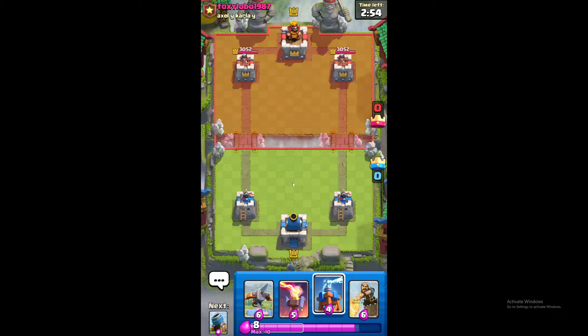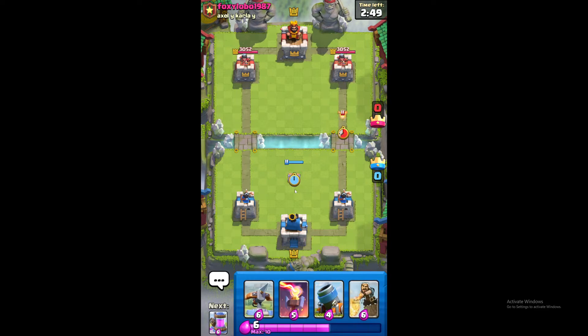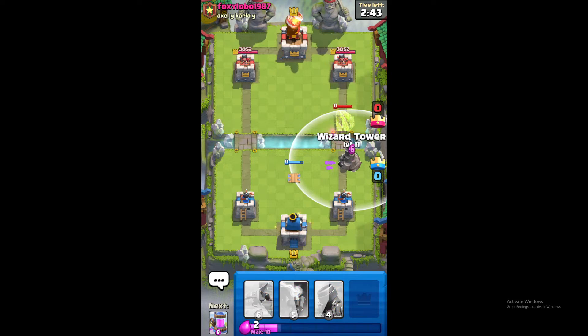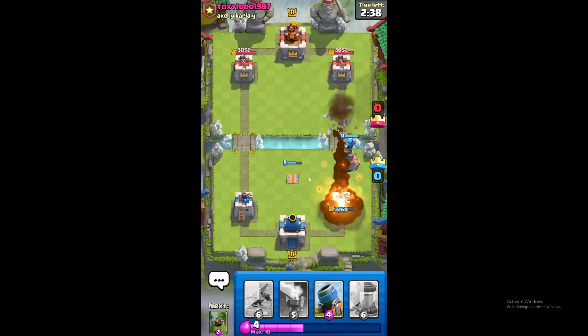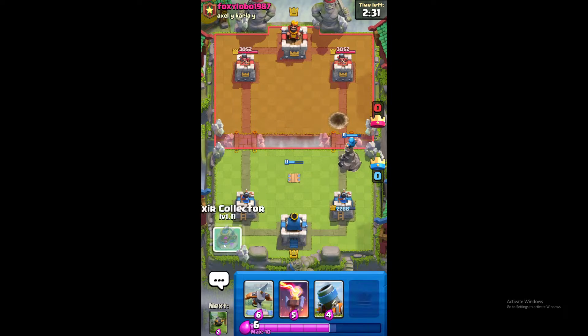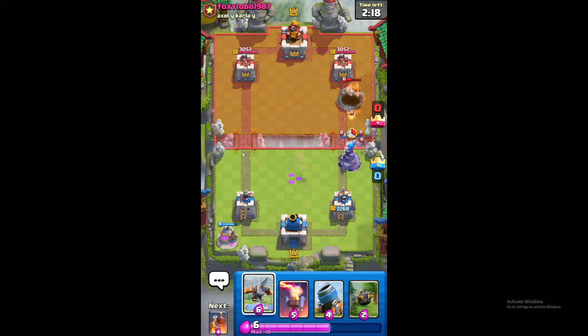Now I'm going to wait for my mortar. First, I'm going to test you. Elixir collector here. Does he do anything? That was a very bad bat — whatever it's called. Bat hut. I don't know.